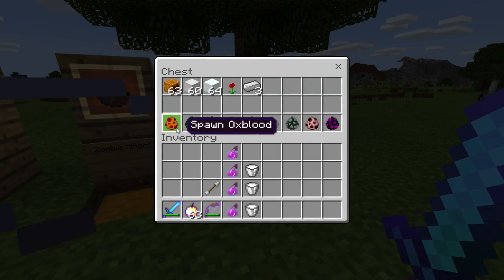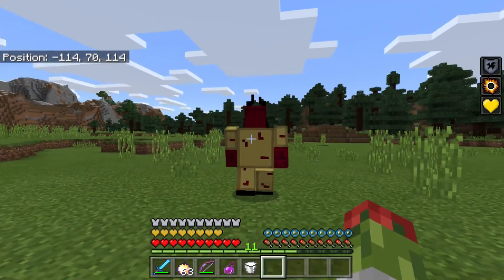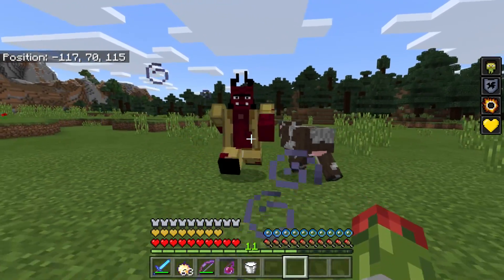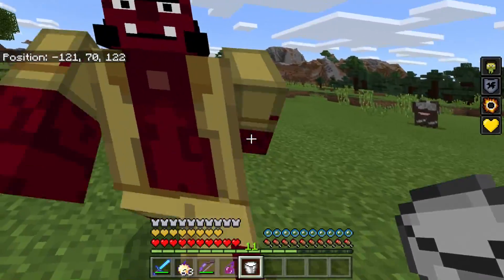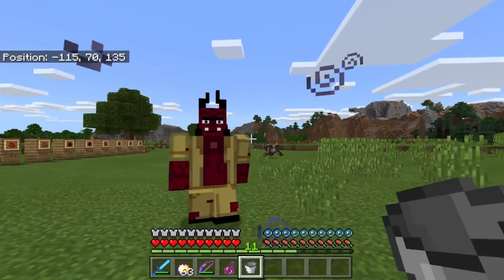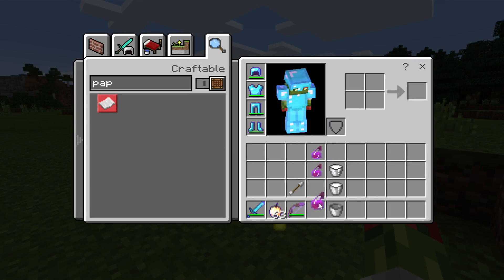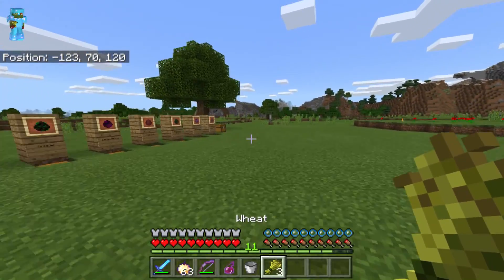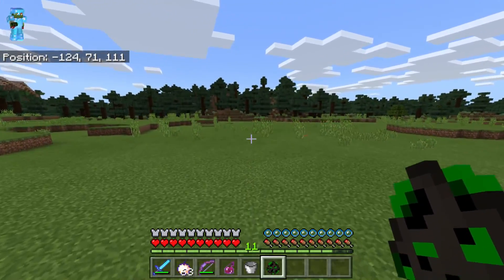The next one is Oxblood — he's friendly unless you hit him, and if you do he hits you with the Nausea effect, which makes fighting him really difficult. His damage isn't that great, but Nausea is really unpleasant when you're playing. Oxblood drops mushrooms because of Jeffy Poo, and also drops wheat.